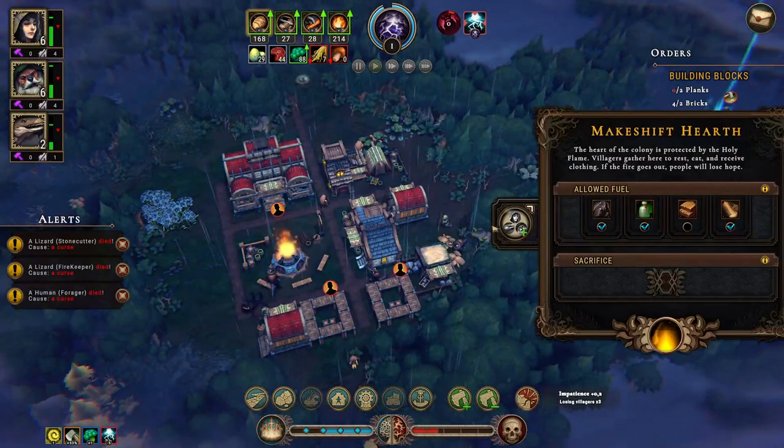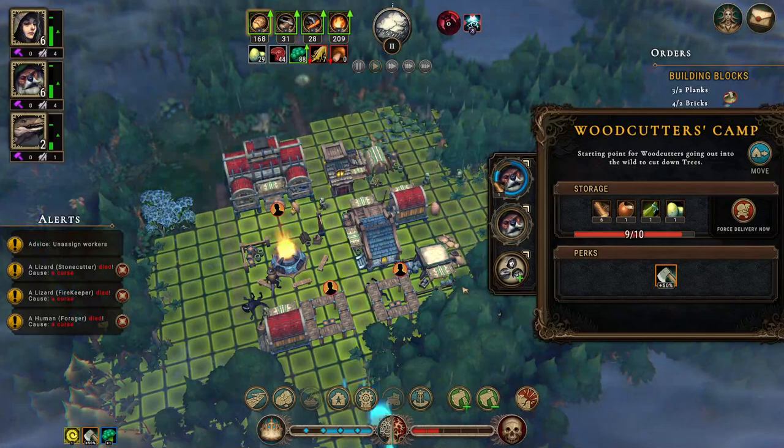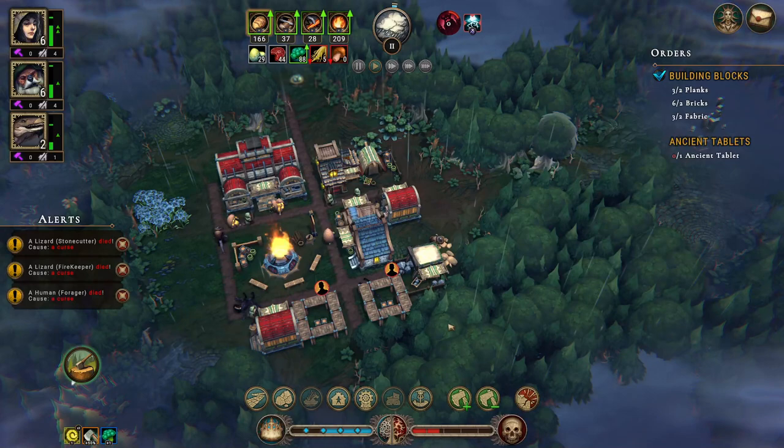We only have two lizards now. We need to add a new fire keeper right away, because not having fire keepers is bad. When this fire goes out, we will pretty much lose because the resolve of our people will drop.